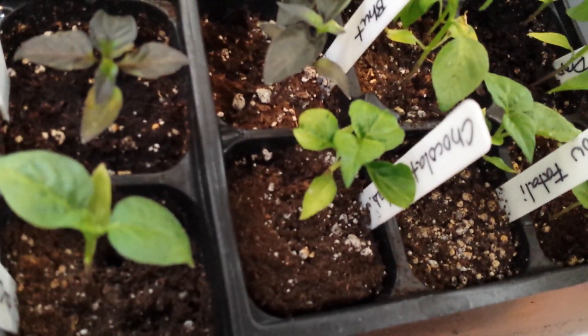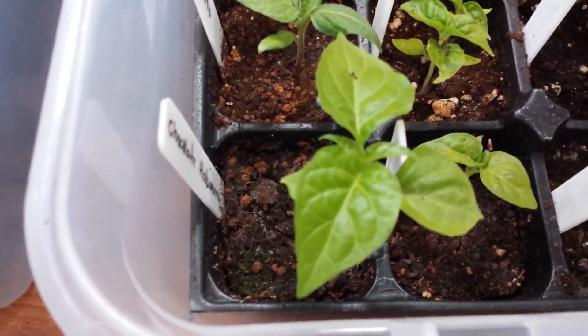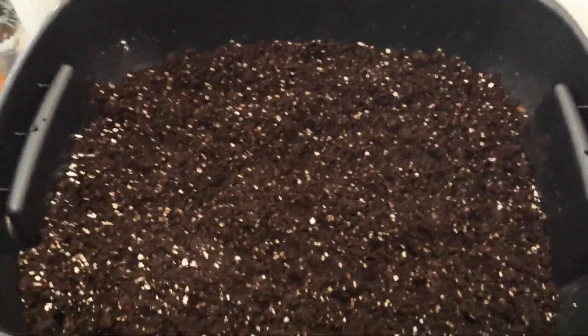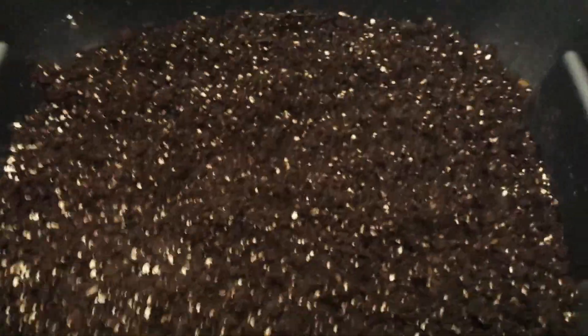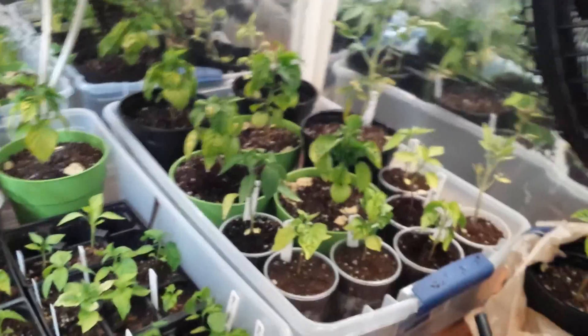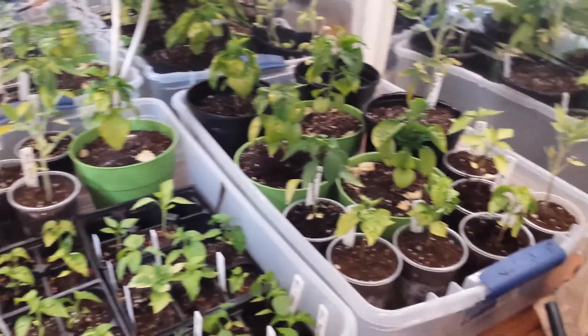I do have two chocolate habaneros — one there, one here. This one is gonna need its own pot eventually. And here's the soil after I added the perlite. This is only the top quarter or half of the soil — it's deep, full of dirt, potting mix, and whatever else. I picked up some perlite and bought some Epsom salt as well. If you have any recommendations for this stuff, let me know. Alright, thanks guys.